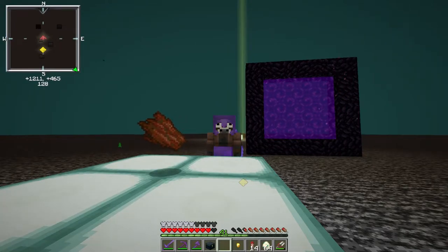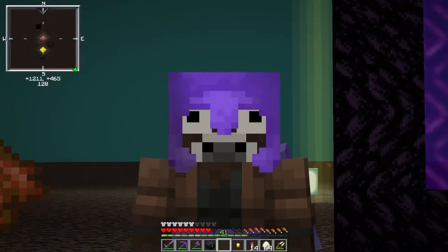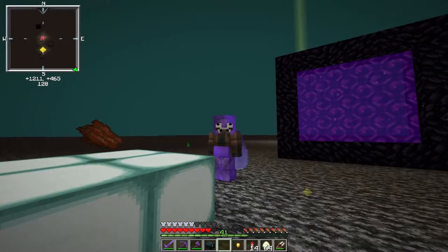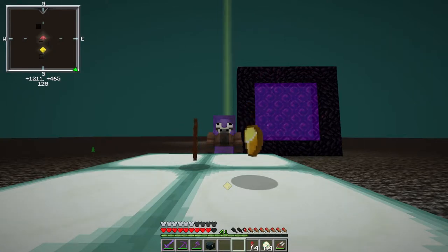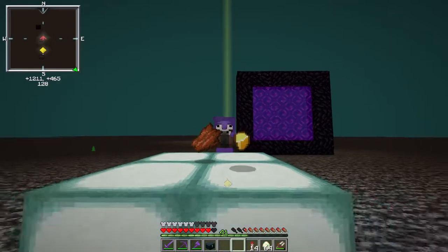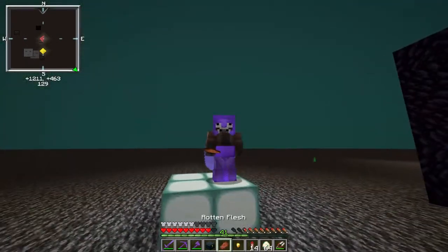Most of y'all would probably be asking me: why would you ever want to make a rotten flesh farm? Well, for one thing you can eat rotten flesh. Second, one of the side products of the rotten flesh farm is actually these little gold nuggets right here. These two items — mainly the rotten flesh — are what we're after. We'll make the gold into gold blocks or something. But the rotten flesh we can use often. I'm gonna go ahead and get started — enjoy this rotten flesh farm time lapse.